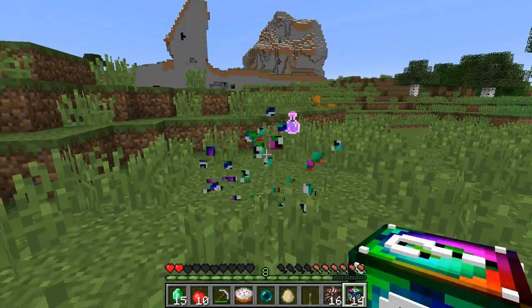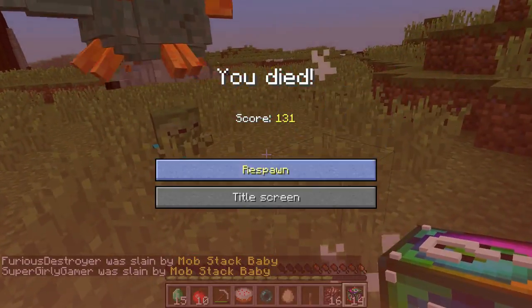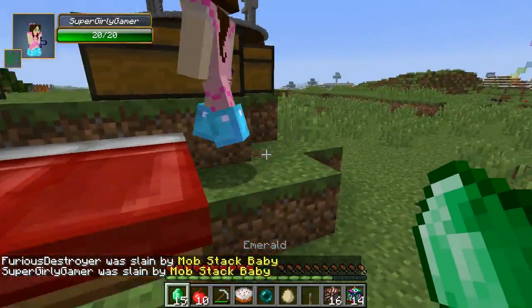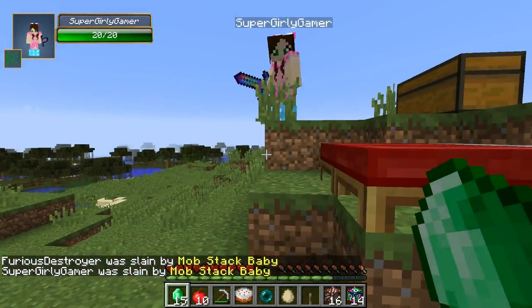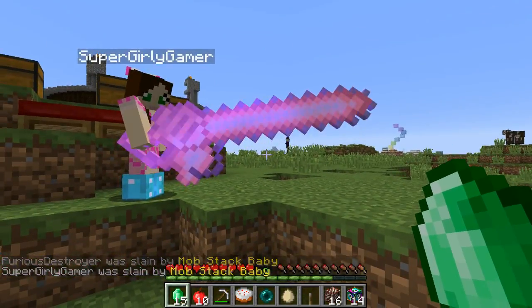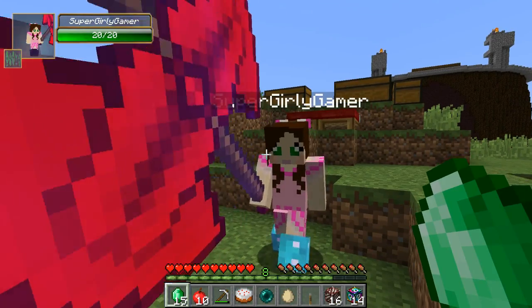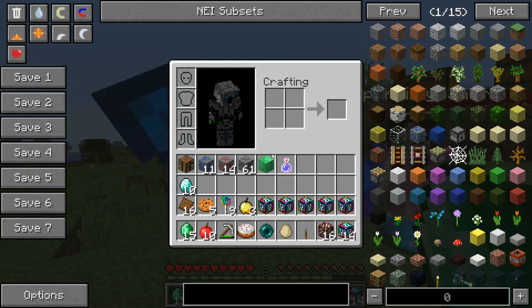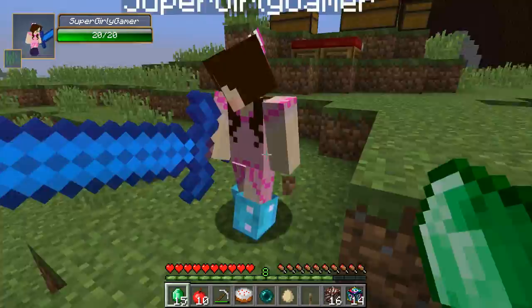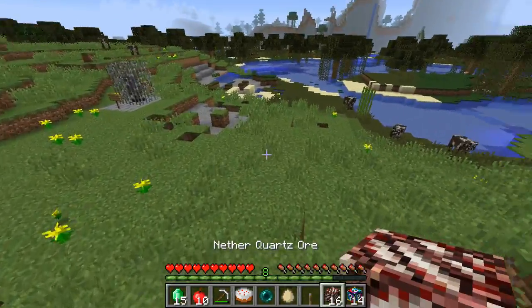I wanna show off my weapons to you. I have the spiral sword, the clunky coral chainsaw, baby boo's cutter, and the big blue blade. I don't even have one weapon — I have none! I really need a beacon right now. Come on, beacon! I got the spiral merchant.